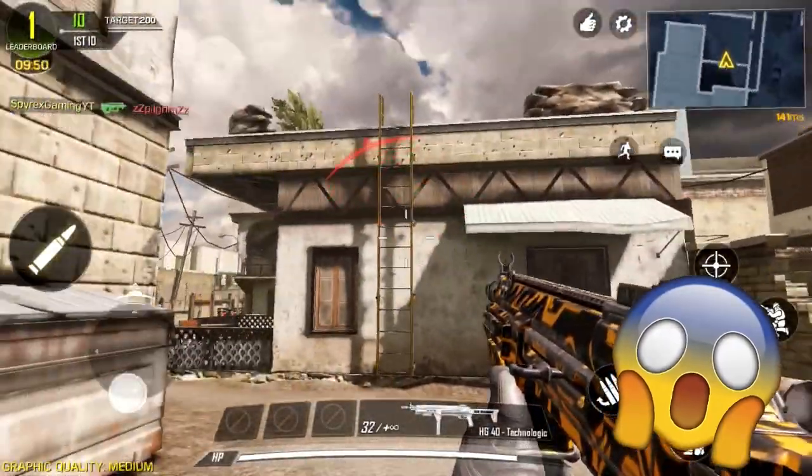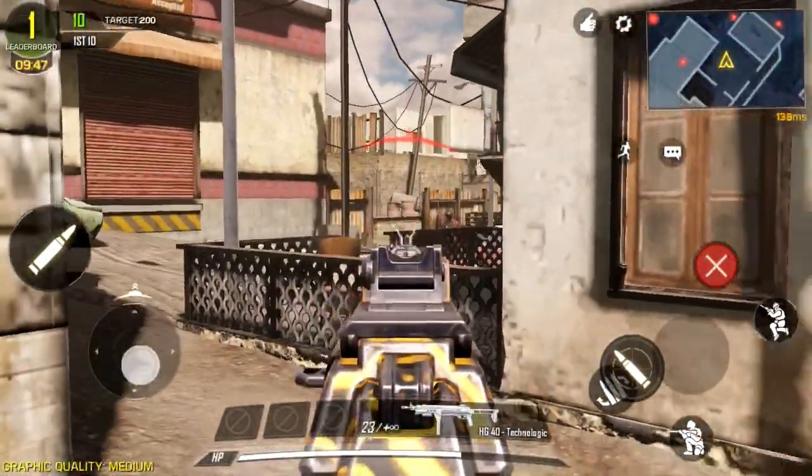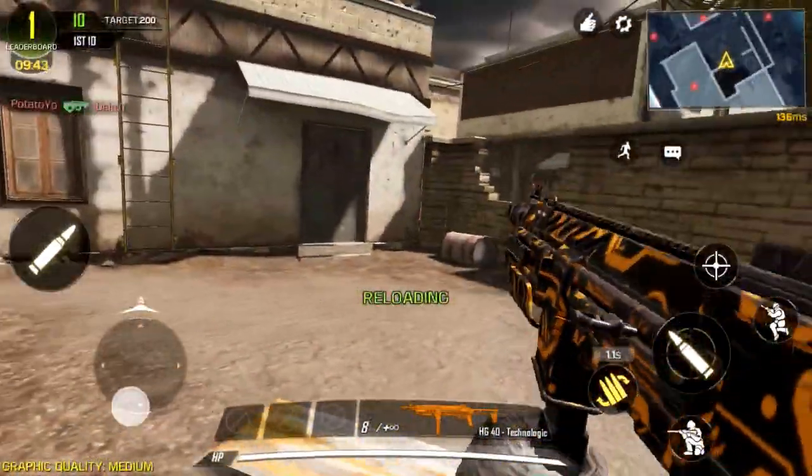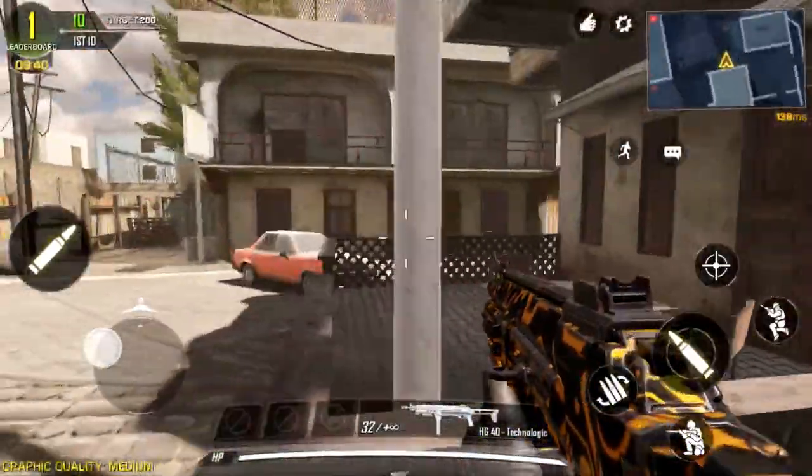Here's the first look at Gun Game. We're using the HG-40 right now, and I'm really not good with the aim right now because this was done in the beta version — my aim is a little better now.